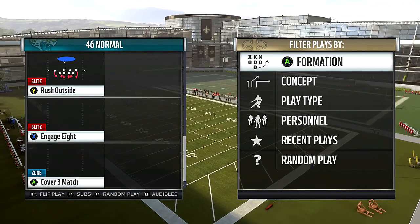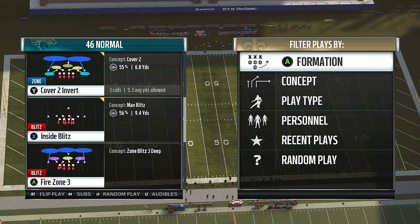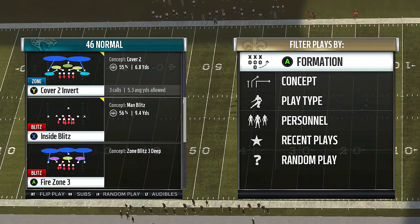All right, 4-6 normal is the name of the play. The actual formation is set in the fire zone 3. I'm going to flip the play — I'm always going to come out with fire zone flipped on this right here.